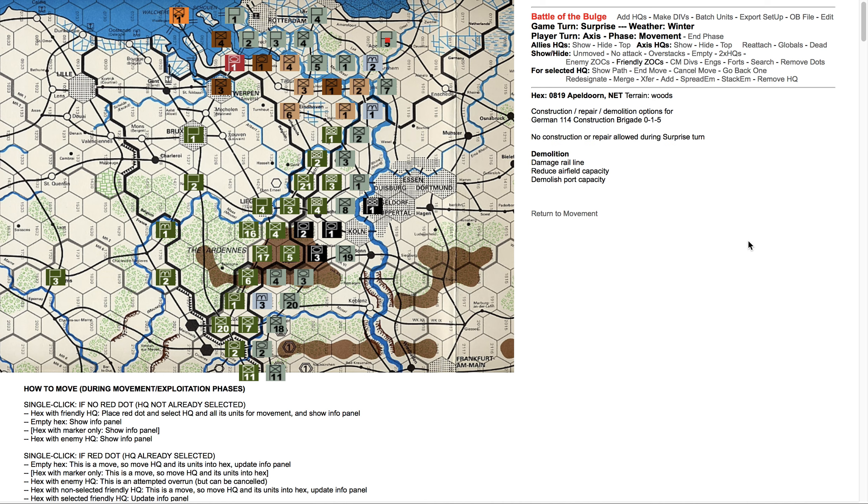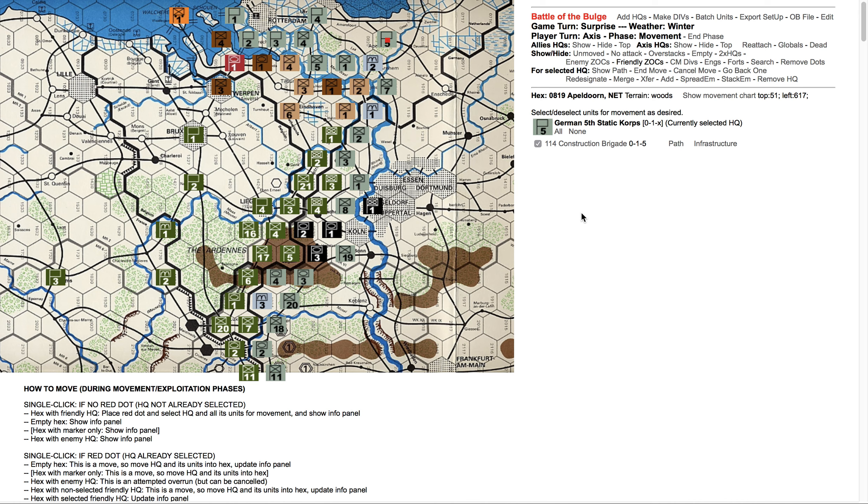Infrastructure is for construction, demolition, and repair. None of that stuff is allowed in the surprise turn, but when it is allowed in a regular turn, you could go in and click to say I want to start building a fort in this hex. The system would keep track of that, and at the appropriate time — unless something happens in the meantime to prevent it — the headquarters will pop up in that hex. Let's go back to movement.